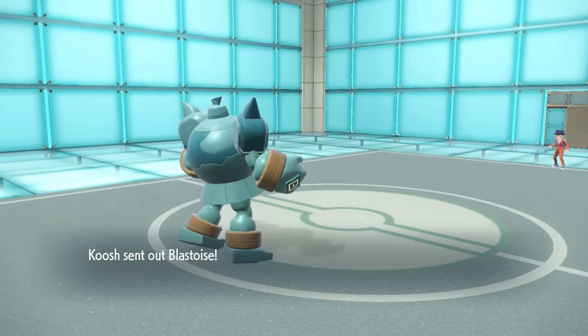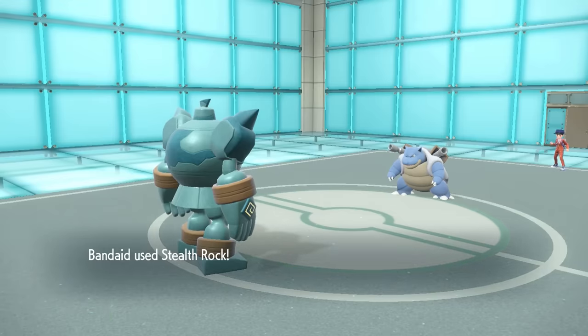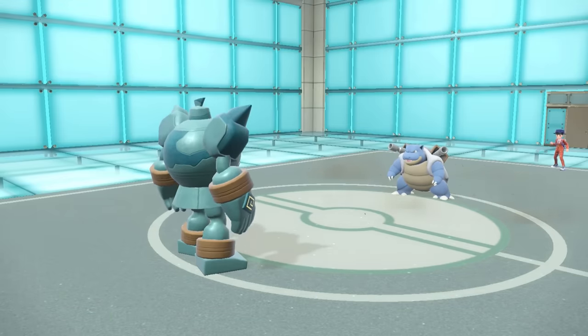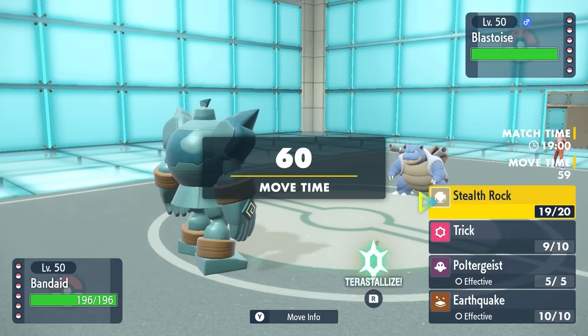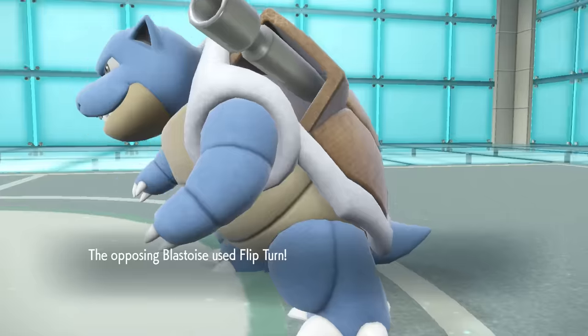I stole that thing's item, gave it a Choice Band, and we're in a pretty good spot as they decide to switch into the Blastoise. And listen, I don't know what they did to Blastoise, but buddy is looking absolutely menacing in this game and I'm kind of here for it. The Blastoise love is actually super sick — he looks badass, and this is not the kind of turtle you want to mess with.